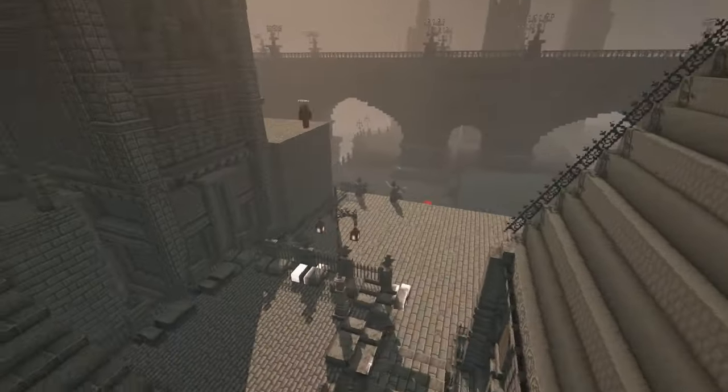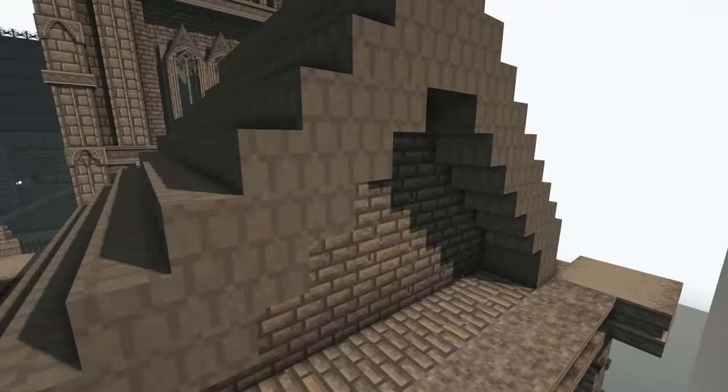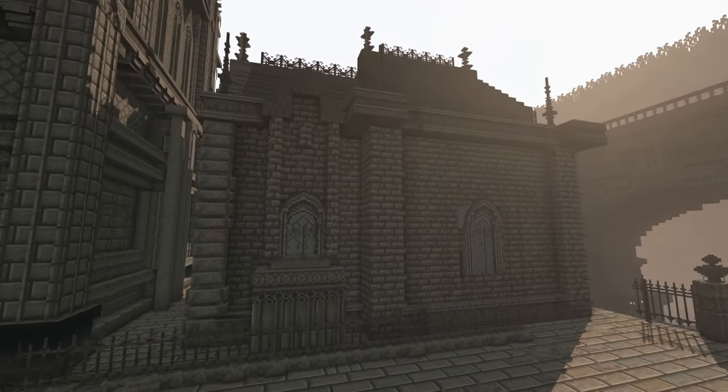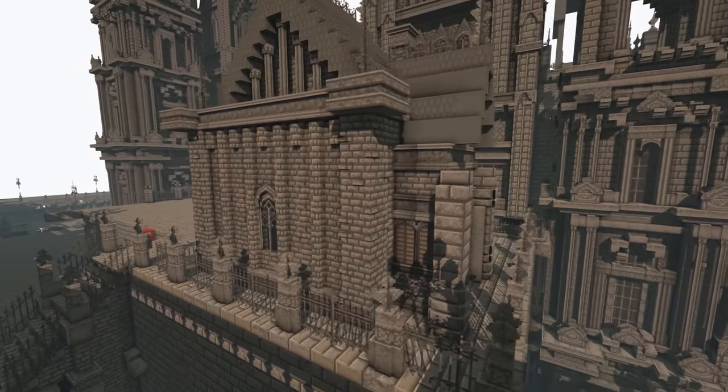Moving on to the next part, I worked on the relative shape of the house with custom models while having the roof heights low in variance. Ultimately, I kept the build simple like in the actual game. I think I nailed the structure pretty well, despite it being Minecraft.